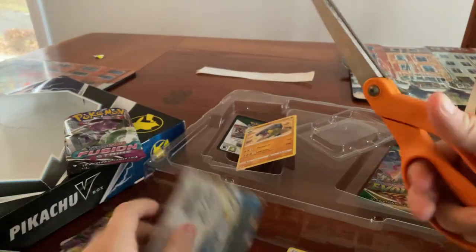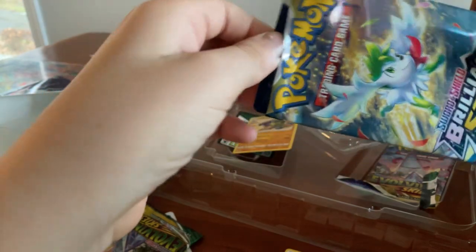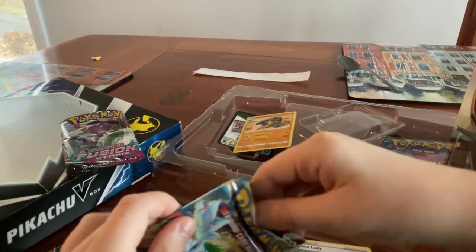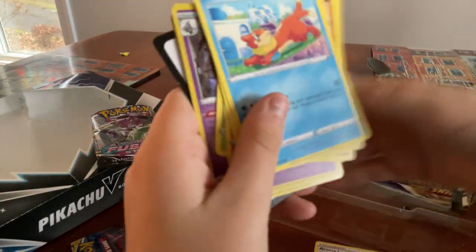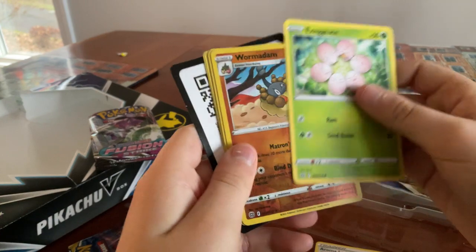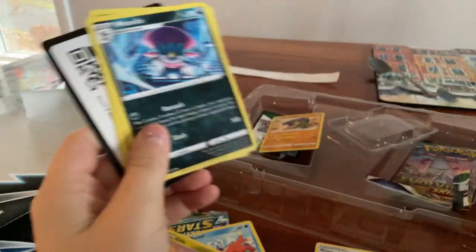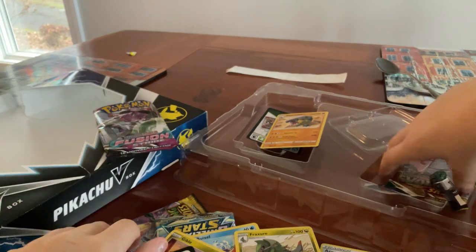Next pack. The power of scissors compels you to open! There we go. And I'm just gonna — a one, a two, a three. A Watchog, a Weasel, a Giratina, a Trapinch, an Exeggcute, a Whimsicott — that's Noir, that's a nice little holo. Energy! Revival. Fracture Trainer, Trainer Team Yell's Cheer. And that's all for that pack.